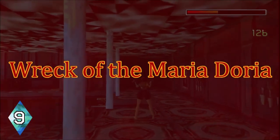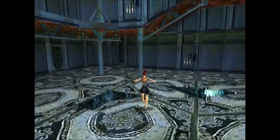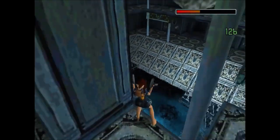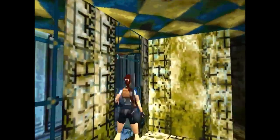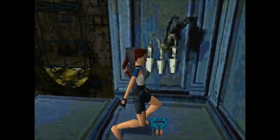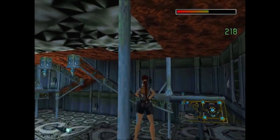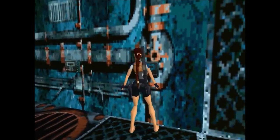Number 9: Wreck of the Maria Doria. I know I placed a lot of the water levels towards the bottom of my list, but this one is just beautiful. The Maria Doria was a luxurious ship that sunk to the bottom of the sea, and it's the 8th level of Tomb Raider 2. Off of the beauty alone, this level is masterful. After handling our armed enemies, I found myself lost — in a good way — exploring this ship. It's upside down, and many traps and hazards await Lara. Originally this was supposed to be the Titanic. Imagine in 1997 going to see Titanic in theaters and coming home to explore it in Tomb Raider 2.